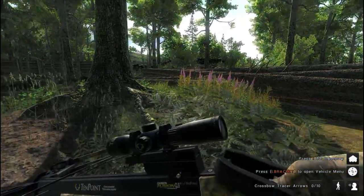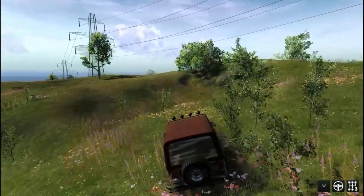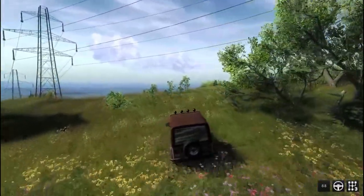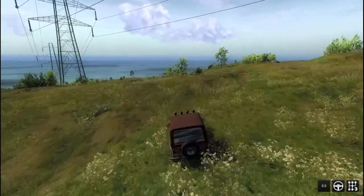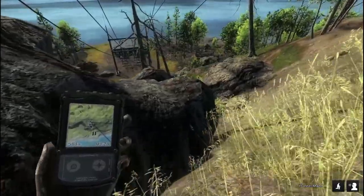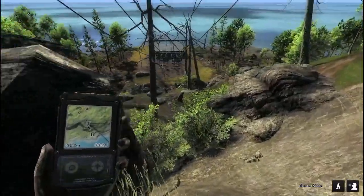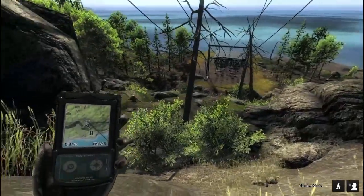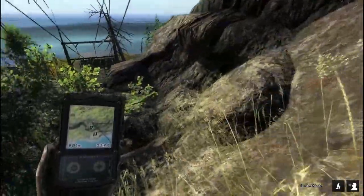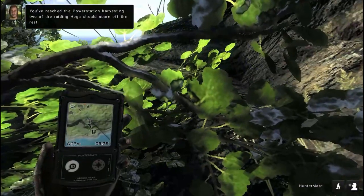Let's jump in the old park ranger. You can just follow these power lines down to the power stations — that's all you have to do. The game puts some hogs down here raiding the power station, so if you just happen to shoot a different hog, the game won't count that hog.